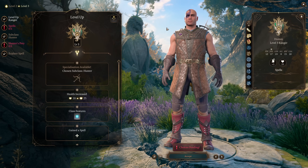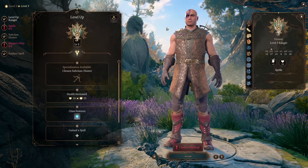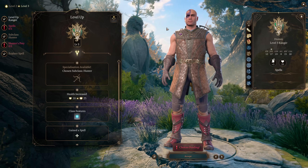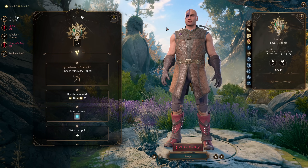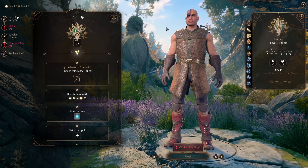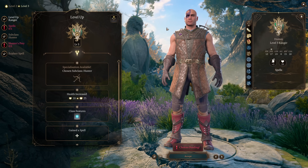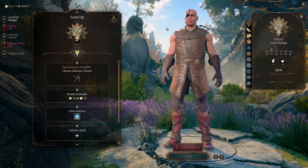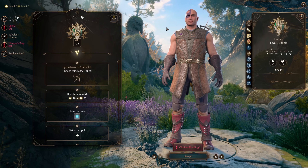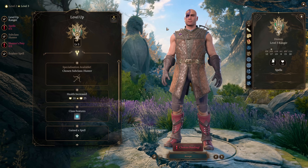In a game as large as Baldur's Gate 3, it's very important that the game be clear about what everything does. There are tens of thousands of moving pieces and literally quadrillions of possible interactions, so having clear descriptions for what things actually do is very important. Unfortunately, sometimes the game just lies to the player, and that can very easily confuse people.